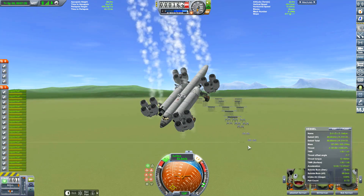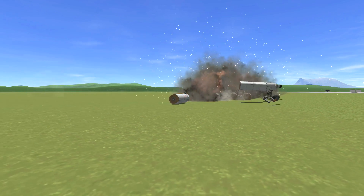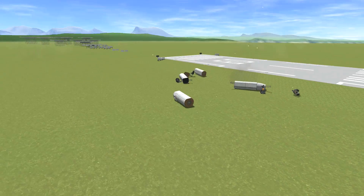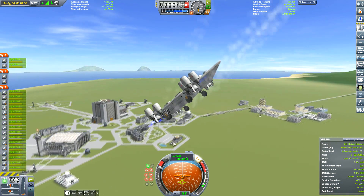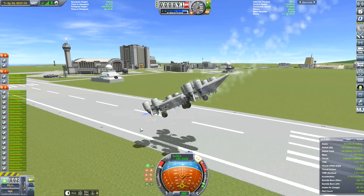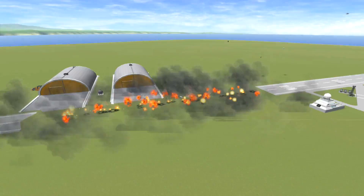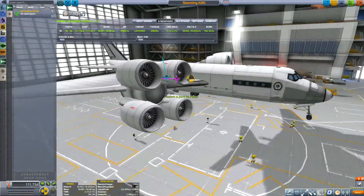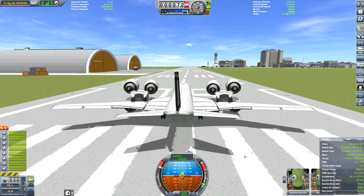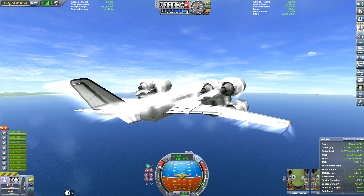I was going to make this sort of like a floating airbase, like in The Avengers where you have the helicarrier. I was going to try and put a surface on top of it and then perhaps land craft on top of it, but in the end I decided against that because it's really difficult to do even without the extra mods.